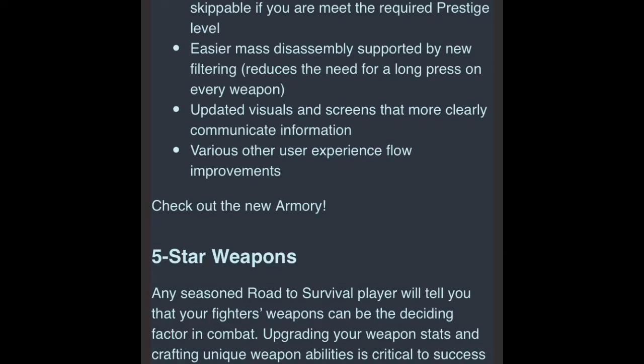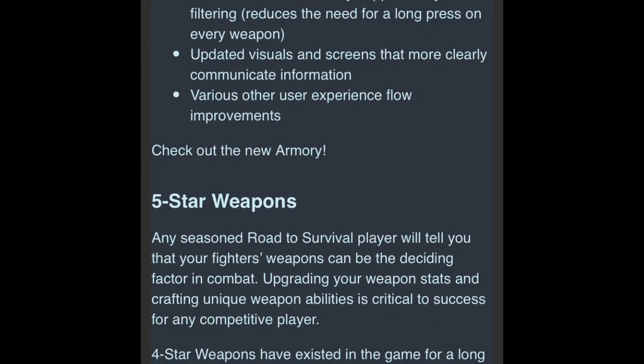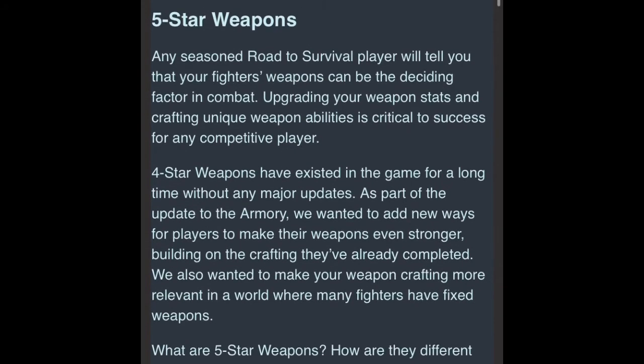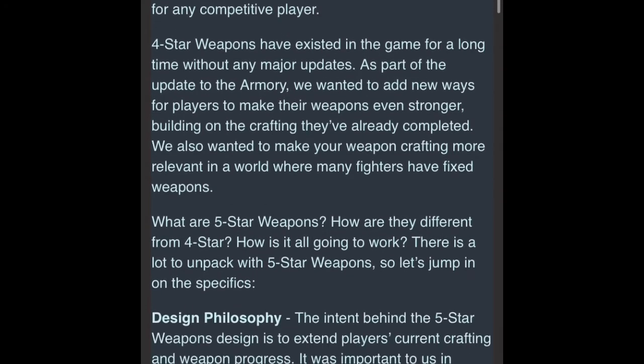We've had 4-star weapons for a while that have been able to have one special skill, and then other skills including HP, defense, crit chance, attack, AP when attacking, as well as AP when defending. The new additional things that you can add to these weapons are listed on a separate area, and there are 144 new possibilities.